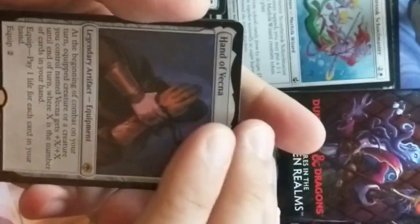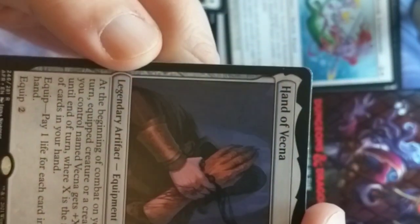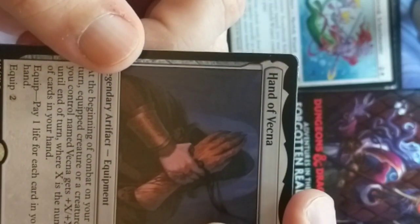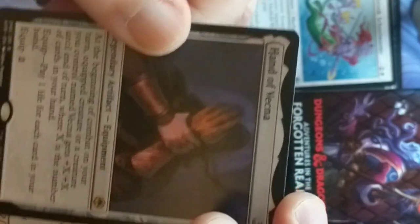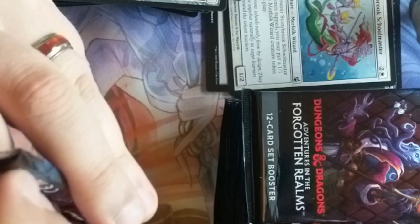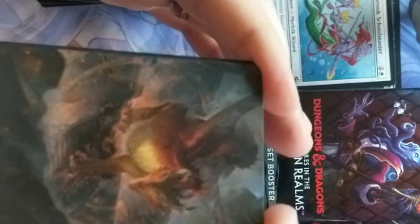Hand of Vecna — this is like Tomb of Annihilation stuff. Vecna is a powerful Lich — Liches are basically Voldemort but more skeletal. This is his hand. Apparently he made his hand into a Horcrux. Army Veteran and a zombie token. Hand of Vecna — powerful artifact. If you bump into it, though it's evil, the artifact itself has an evil alignment.